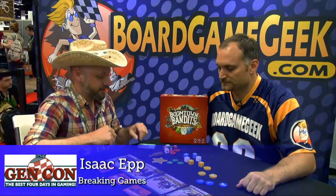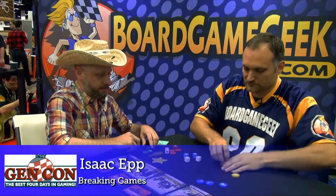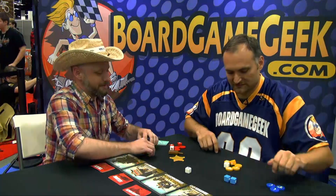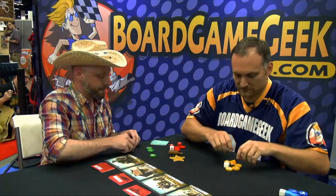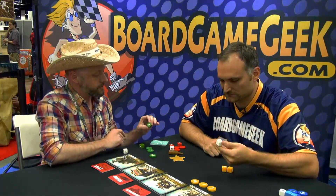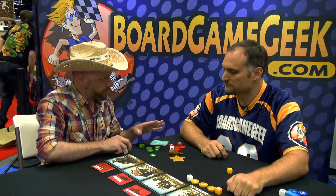In Boomtown Bandits each player is in charge of a little bandit camp. Just grab one of these colors here, you can grab any one you want. Yellow is clearly the right choice. In your bandit camp you have two shooters and you have a coward. The shooters go along with these full color dice, and you have two bullets on your shooters — a two in six chance of getting a hit and no chance of running away, so they're pretty good at their job.